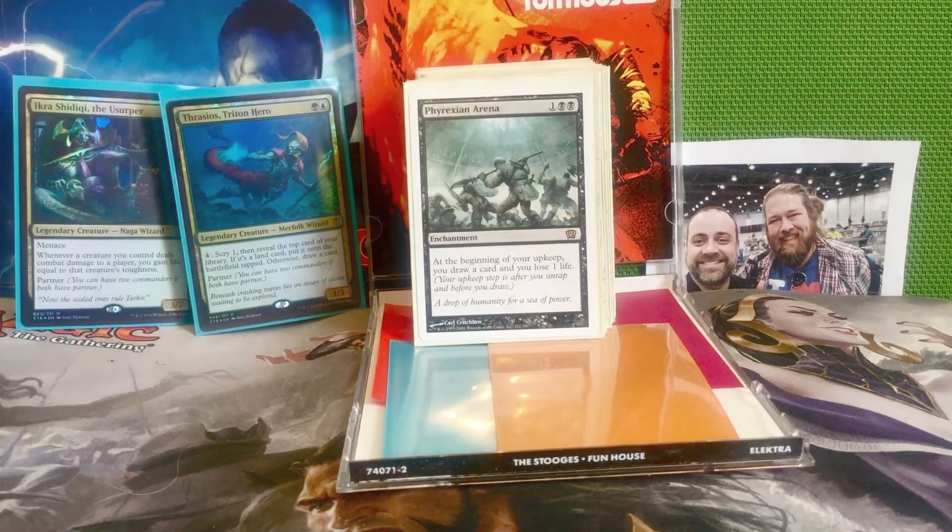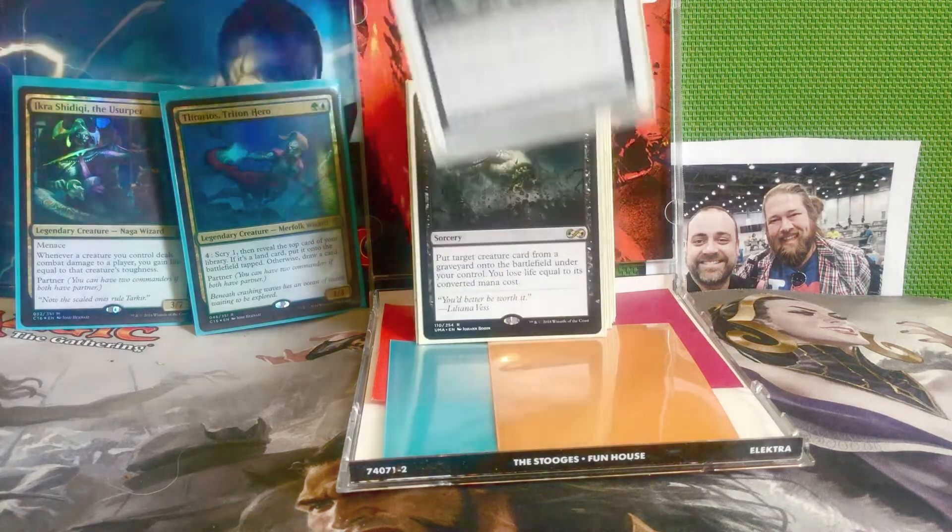Next is Phyrexian Arena — one and two black for an enchantment. At the beginning of your upkeep, you draw a card and lose one life. Especially in Commander where we start with 40 life, this is a great deal — it's pretty rare that this is going to kill you, and if it is dealing you 40 damage it's also drawing you 40 cards. Basically just a great draw card spell; if you can get this out early, you're definitely ahead of the game drawing an extra card every single turn.